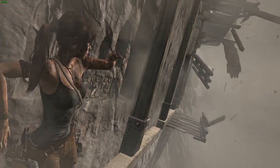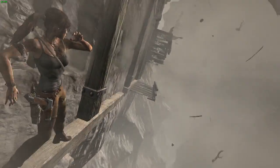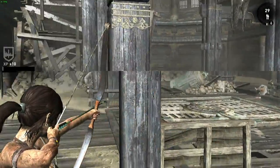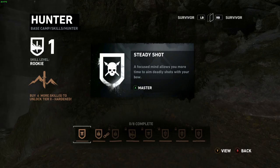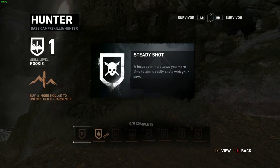While quick-time events can distract from the overall experience, the title's gameplay is satisfying and exhilarating. The gunplay is tremendous — some of the best third-person shooting mechanics I've played in recent memory. Littered throughout the island are crates of scrap. You can use the scrap to upgrade your weapons. You also earn experience points by performing certain actions, which allow you to give Lara new abilities.